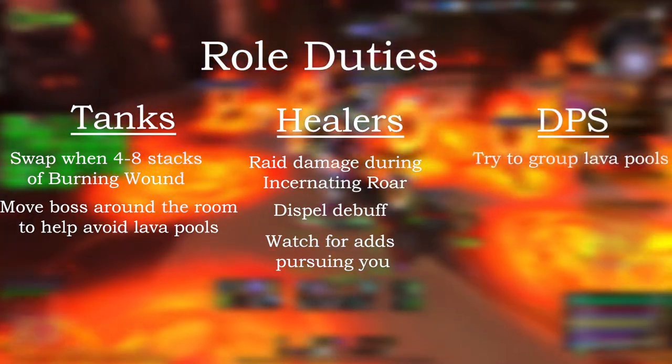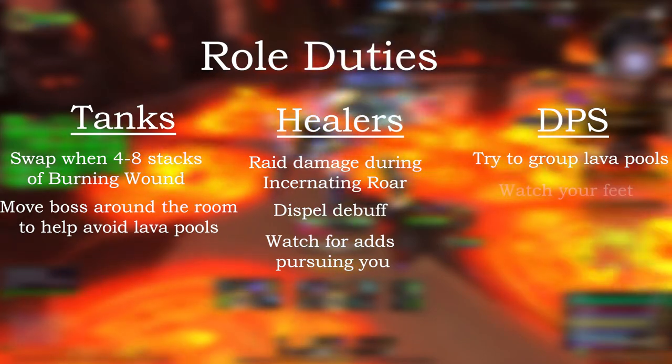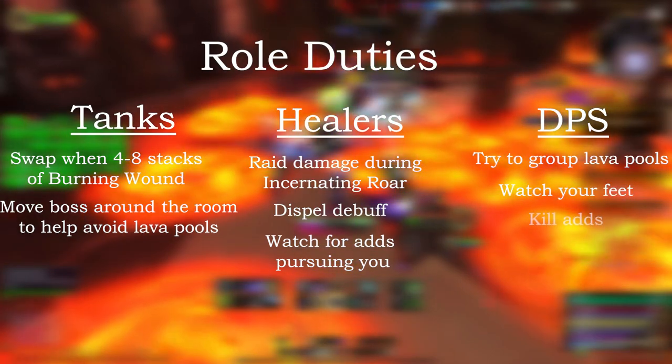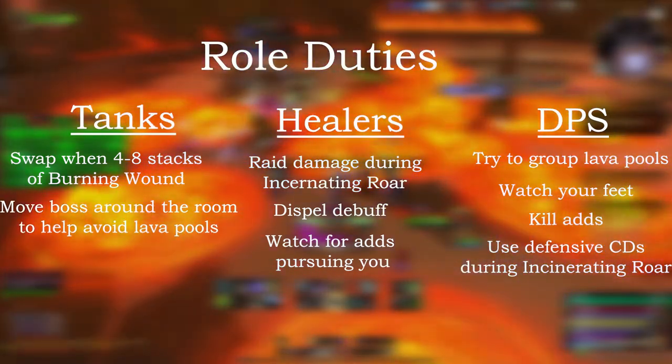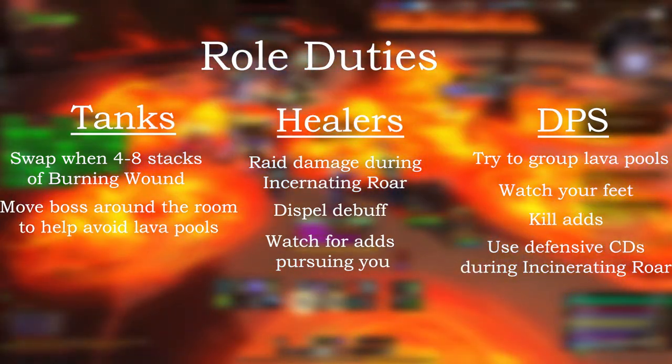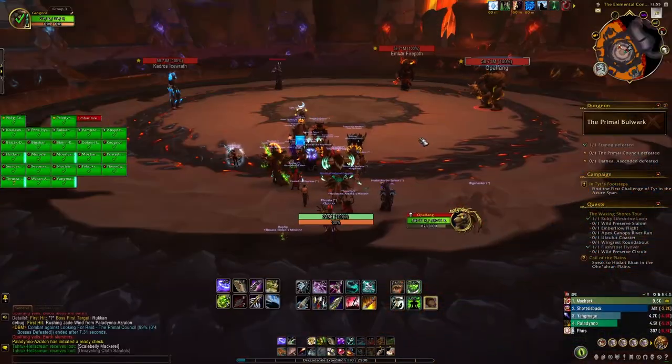DPS: try to put the lava pools together, don't stand in the lava, and watch out for ground spikes. Kill the adds that spawn, use cooldowns during phase 2, and use damage reduction cooldowns during Incinerating Roar.